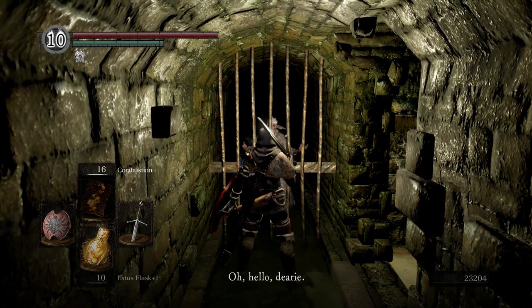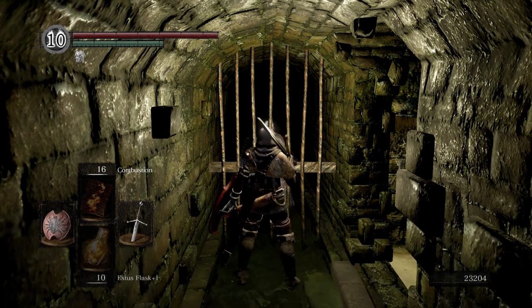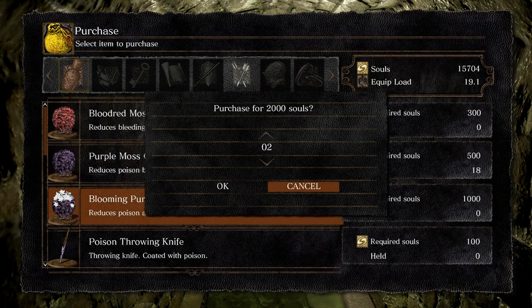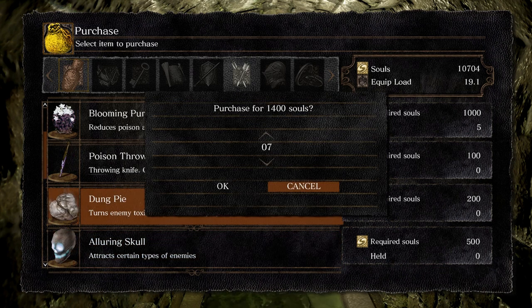The merchant greets us: 'Oh hello dearie, you left me high and dry for a while there. I thought maybe you'd forgotten about me. Are you back for more of my moss? Plenty of it here, freshly peeled just for you.' We're gonna purchase 15 purple moss clumps from her, five blooming purple moss clumps, and then 10 dung pies.